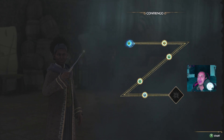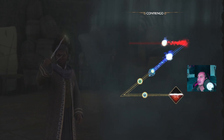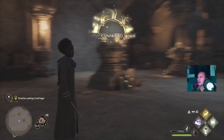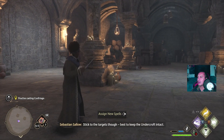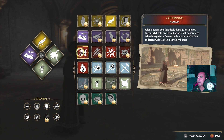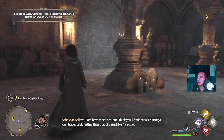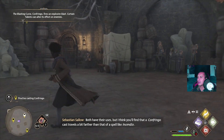Right, if I am a little bit quiet it's because there's so many dialogues in this - I did say before. So Sebastian's having us practice Confringo on targets - candelabras. I think you'll find that a Confringo cast travels a bit farther than a spell like Incendio.